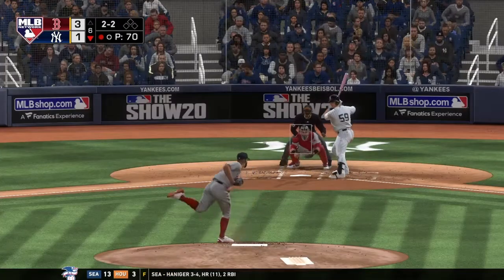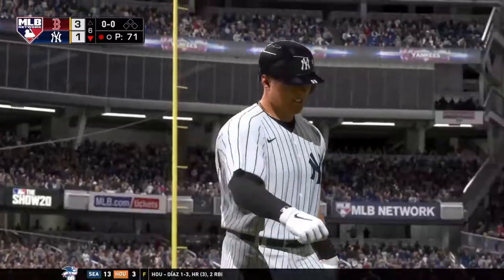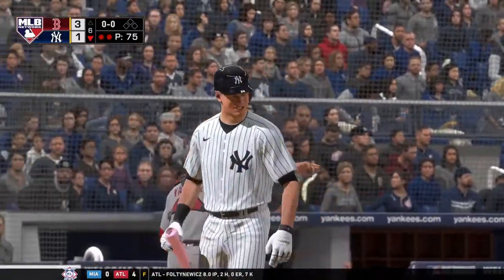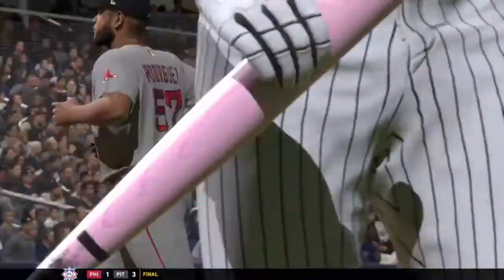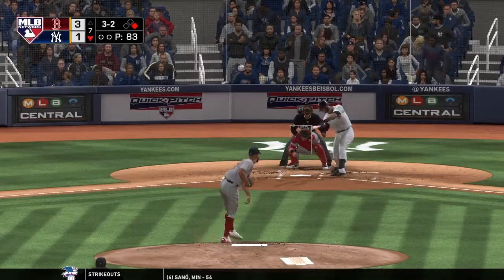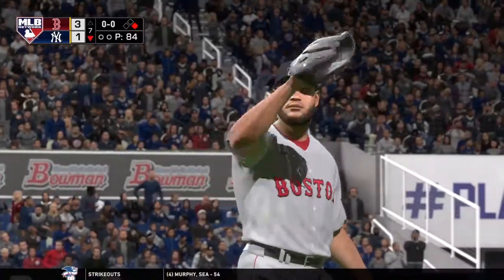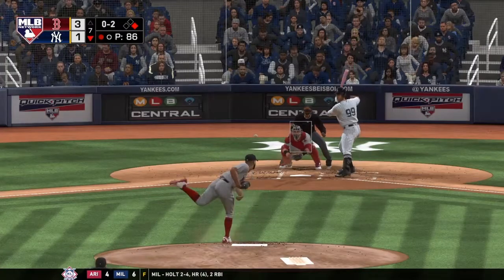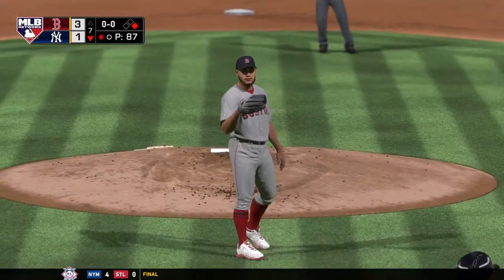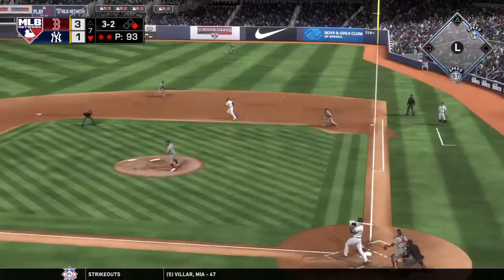Swung on and missed — he didn't even come close on a ball way out of the zone. One out, and he struck him out — strikeout number eleven in the ball game. He got another one, striking out the side. He set down five in a row via the punch out, and the inning is over. He struck out again — that's the third time he's gone down on strikes in this one. Just about everything he's doing is working.